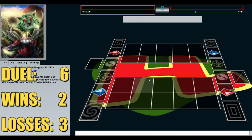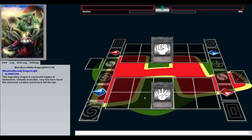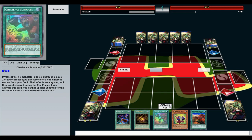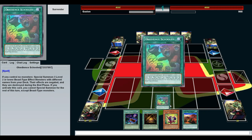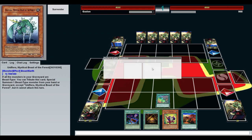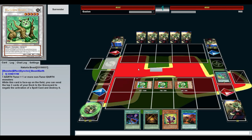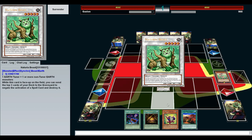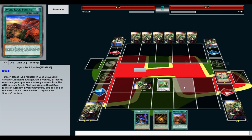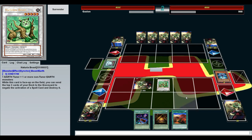Okie dokie, here we are — sixth duel versus Will. He has a very normal name. I am Gaston — comment in the comments if you get the reference. Sometime between the last duel and this one I have become a 1940s style radio announcer. We'll activate Obedience Schooled — same old song and dance — and we're just going to make Naturia Beast for now. Actually, for added defense, let's set this guy so we can still activate Into the Void and put Closed Forest and Ayer's Rock next turn. Yeah, I'm negating that — no drawing for you.